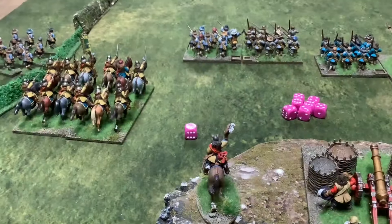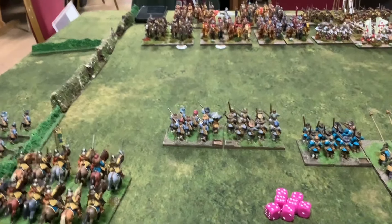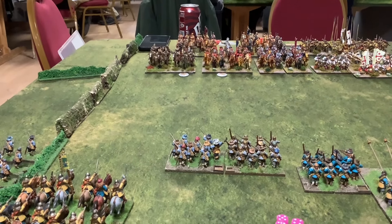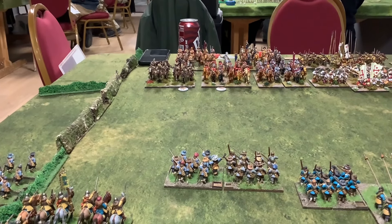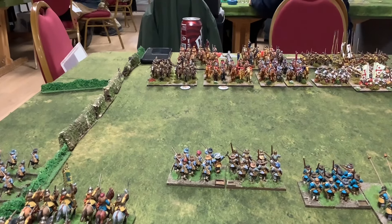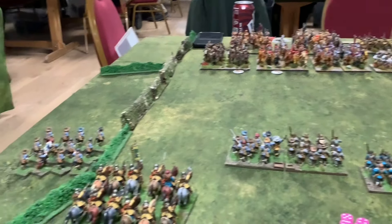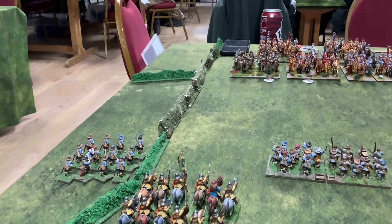Then into turn two. End of the Parliamentarian turn two. My commanded shot has taken potshots at the Royalist cavalry and on Rupert's battalion — the unit on the left, you can see there with the marker — that's disordered and one casualty. The unit to the right is disordered and one casualty too. So that was quite good. The commanded shot on this side did fire but it didn't do anything to them.